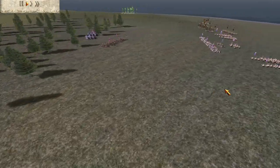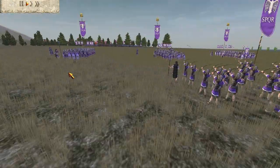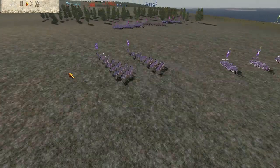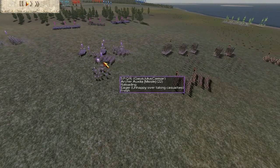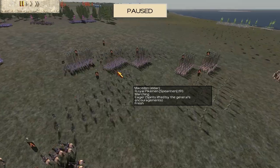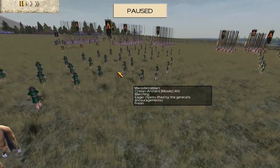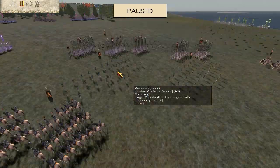Down here is Gaius Julius Caesar — he was pretty new, I think. He had 3 gold-gold legionary first cohorts, 4 gold-gold Praetorian Cavalry, a Roman Armoured General, and Archers. Then there was Eldar, another Macedonian player, who had 5 units of gold-gold Royal Pikemen, 3 units of gold-gold Cretan Archers, and 4 units of gold-gold Companion Cavalry.